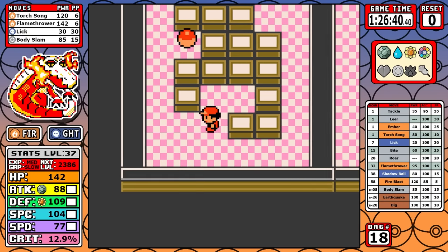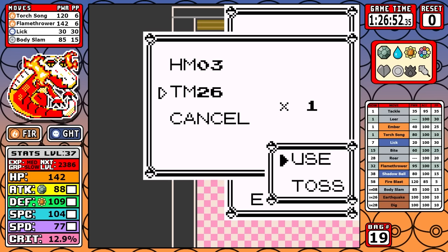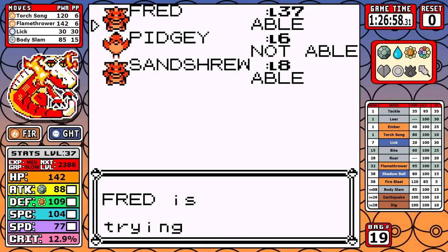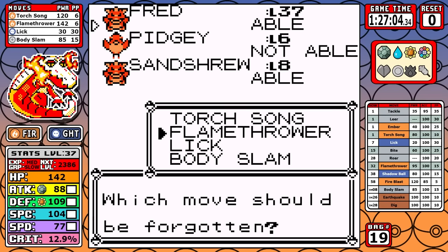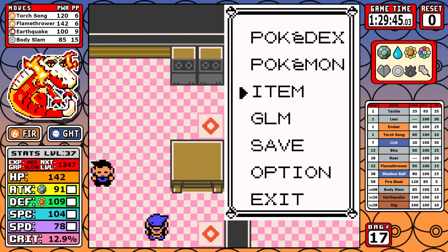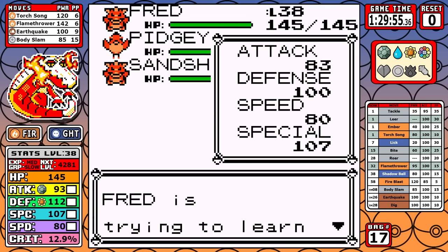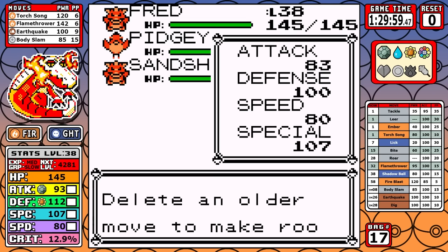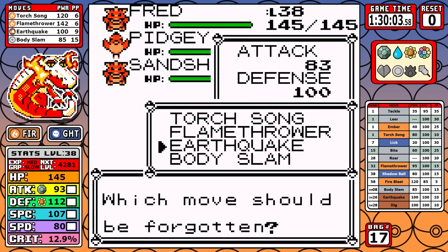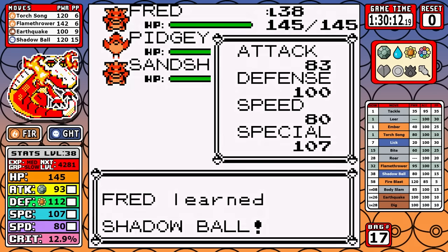I pick up the final HMs in the Safari Zone. At this power level I comfortably go to Silph Co, and on the 10th floor I pick up the Rare Candy, the Carbos, and — most importantly — Earthquake for nice mid-game coverage. I use one Rare Candy right before Rival 5 to hit level 38, and we get access to Shadow Ball: 120 effective power, our best non-fire move. Psychic types are weak to it — you already know.